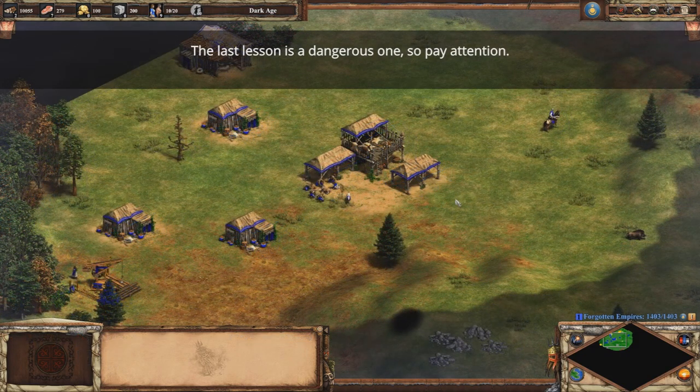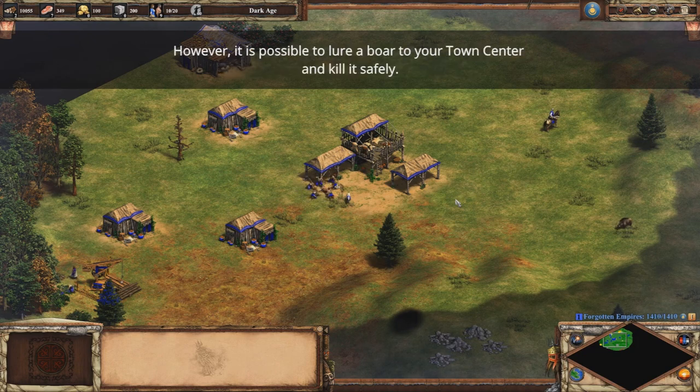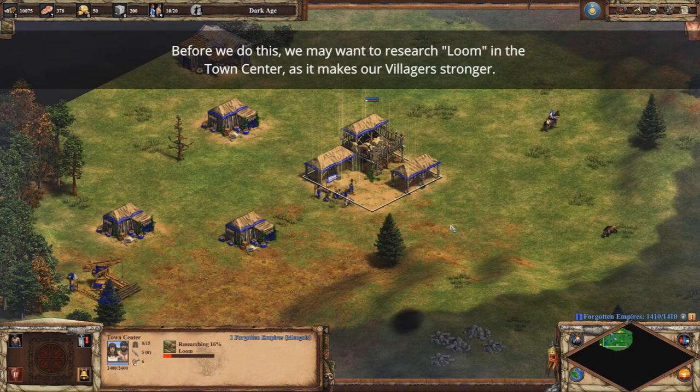The last lesson is a dangerous one, so pay attention. Boars are very difficult to hunt. They are far away and fight back fiercely when you attack them. However, it is possible to lure a boar to your town center and kill it safely. Before we do this, we may want to research Loom in the town center, as it makes our villagers stronger.